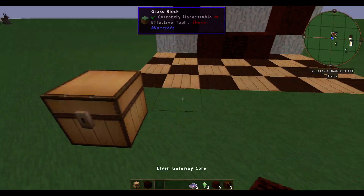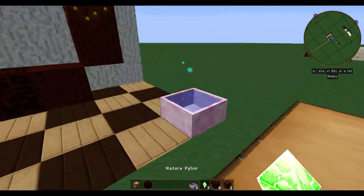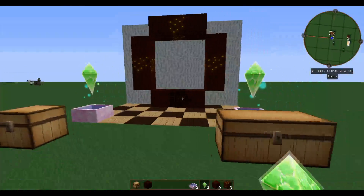Then you're going to need two Mana Pools — one here and one here. And you're going to need Natura Pylons above the Mana Pools, like that.